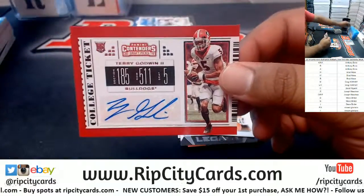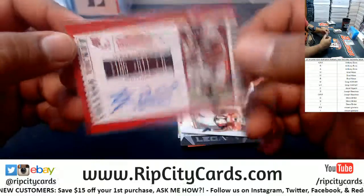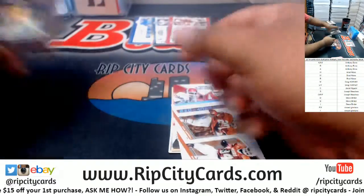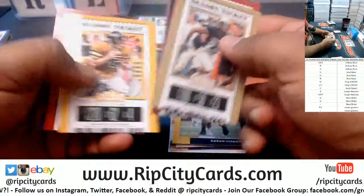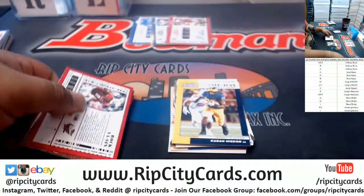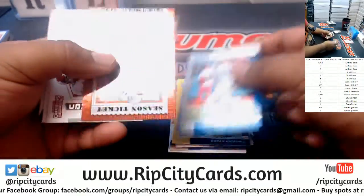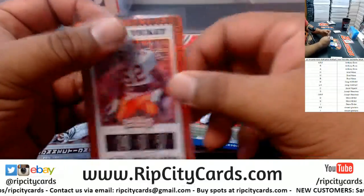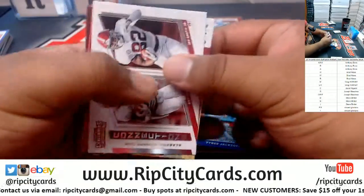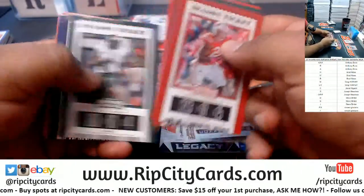Going to the G spot — Terry Godwin II. G spot is Steve. There you go, Steve. Going to the Y spot — Rock Yasin. The Y spot is Greg. We got here Ray Lewis, three of ten. That goes to the L spot. The L spot is Greg. Nice card.